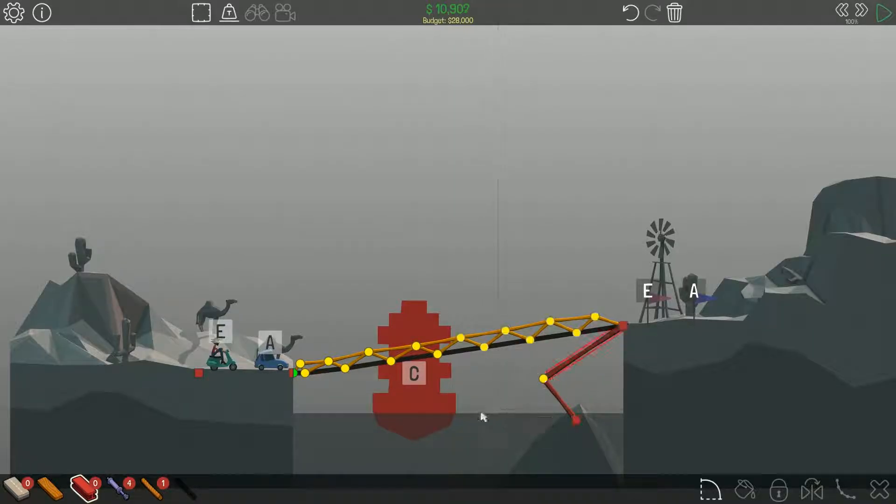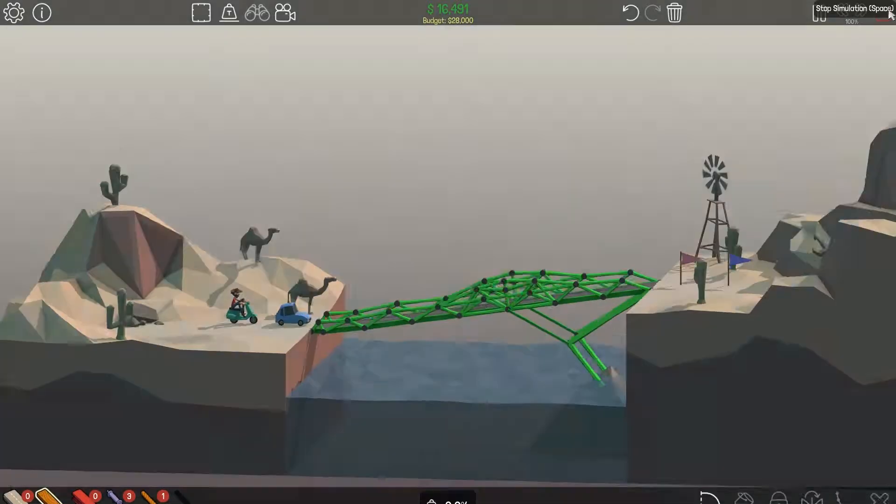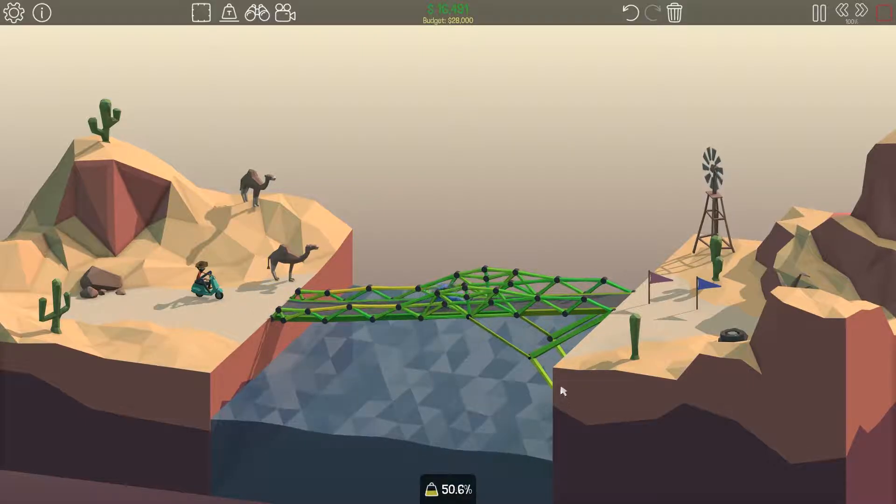Hello everybody, my name is Bee and welcome back to Poly Bridge! We're in the Desert Winds stage here and we got some camels — I thought they were dinosaurs for a second. The lower halves of their legs are a lighter color, interesting. We got a swinging tire and a whole bunch of stuff. We did an epic build last time — this time we've got a slanted drawbridge.